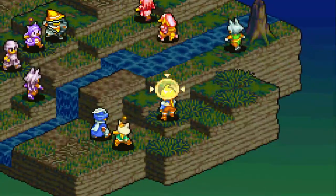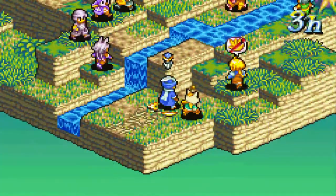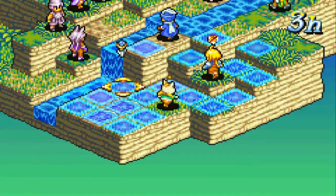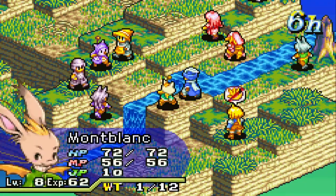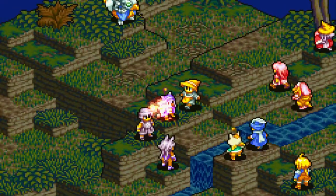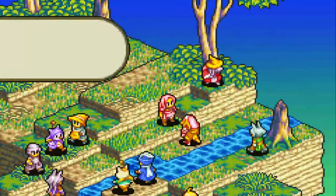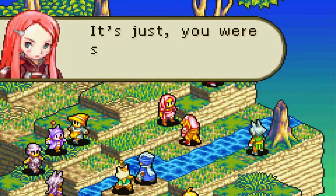One cool thing about this mission is that while it poses some difficulty, Shara and Ritz do offer a decent amount of support, which makes this mission not as hard. The Fighter is the one that's going to deal out a lot of damage, and the White Monk is another enemy to be on the lookout for. I recommend you go after the Fighter first, then the White Monk, and save the Archer and Black Mage for last — if Ritz and Shara didn't already take them out.